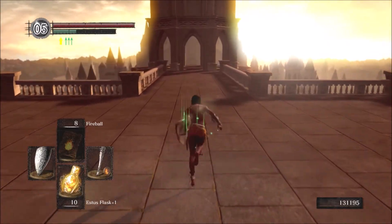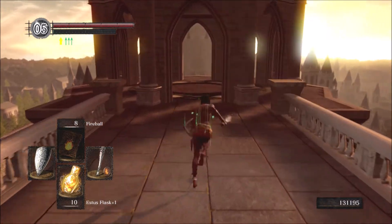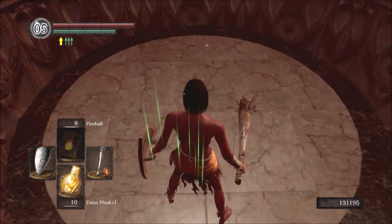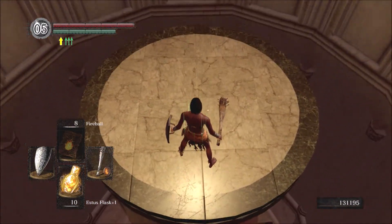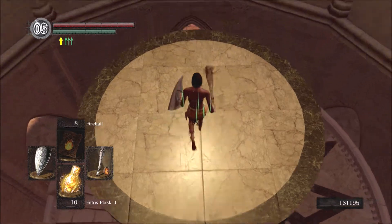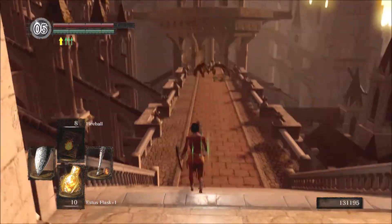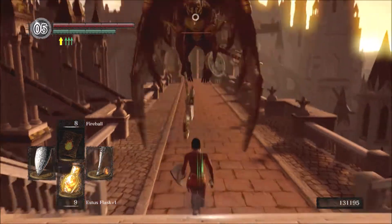Welcome back to my Dark Souls 1 Soul Level 1 Guided Walkthrough using the Remastered Edition. We made it to Anor Londo and here the difficulty will increase a bit. Not counting the DLC, there are two specific places that will give the greatest challenge in this playthrough: namely the fight against Ornstein and Smough and the fight against the Four Kings. But I can at least provide you with a pretty effective strategy against both of these bosses.